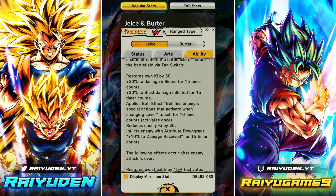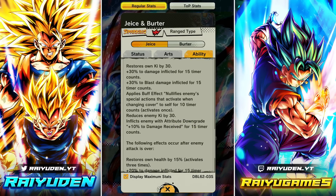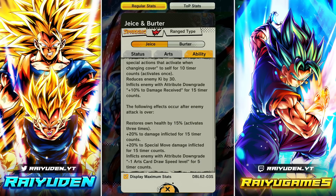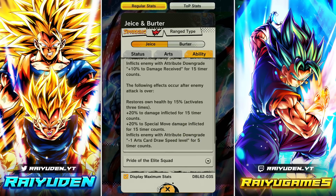Nullifies enemy special actions — kind of like Super Saiyan 3 Goku — nullifies cover change, reduces enemy Ki by 30, inflicts enemy with plus 10 to damage received for 15 counts. Following effects after enemy attack is over: restore health by 15, activates three times, 20 damage inflicted for 15 counts, 20 special move damage inflicted for 15 counts, inflict enemy with minus one card draw speed.